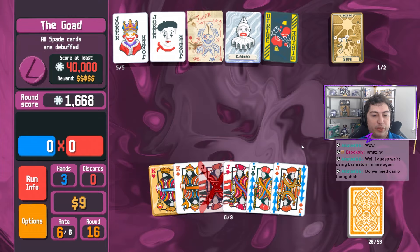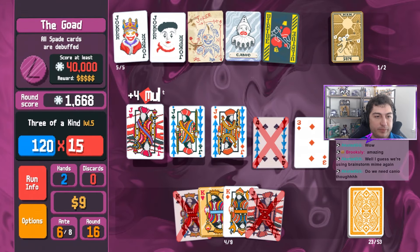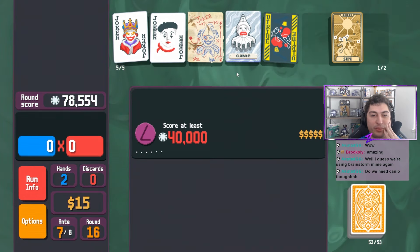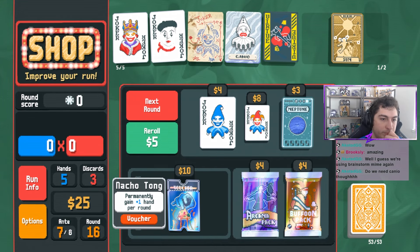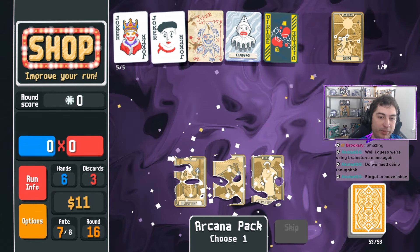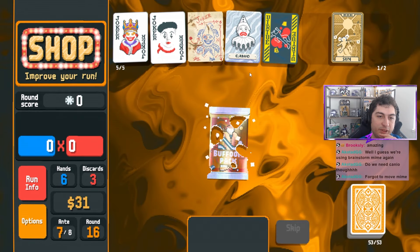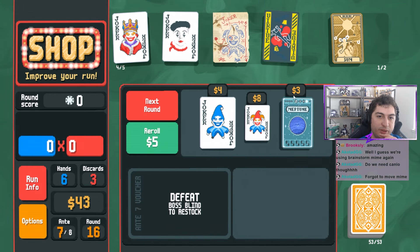Do we need Kano though? We don't need Kano. I just never get to make Kano work and it's sad. That worked a lot on a joker that doesn't work. We don't need Kano - you guys are right. We could probably just sell Kano and use that as our slot to buy and sell jokers. If there's a Hangman in here, maybe. This is really unfortunate - we'll grab twenty-four dollars.